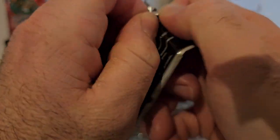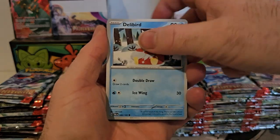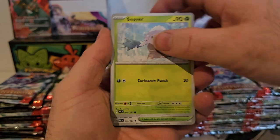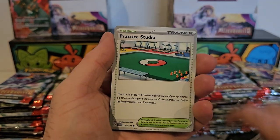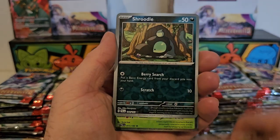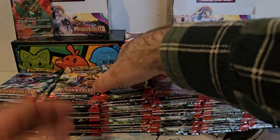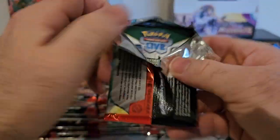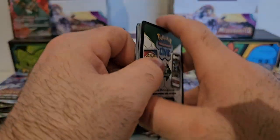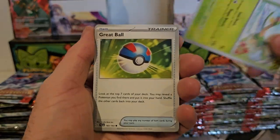Hopefully we can pull the gold card or the alt art for Tinkatuff — that card looks very very cool. We've got Delibird, Super Rod, the most useless Pokémon, Snover, Arboliva, Paldean Tauros — that looks sick, looks like something out of God of War. Yes, we will definitely be getting some Obsidian Flames when that comes out, and I also have a 151 video that I'm working on.